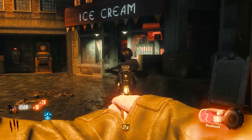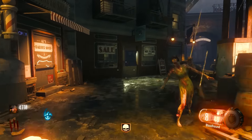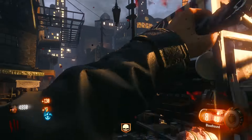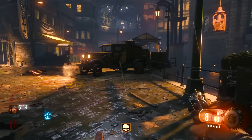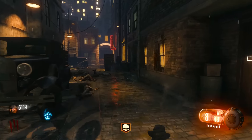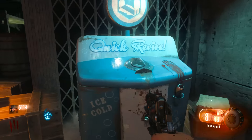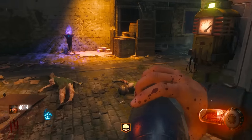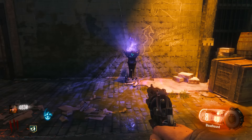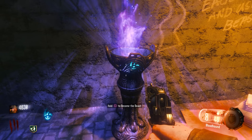I should probably grab Quick Revive. There's another power-up type thing here — not Insta-Kill, but Quick Revive. We haven't gotten any drops from zombies yet. Let's go grab Quick Revive. I don't know how to describe that taste, it's on the tip of my tongue. Okay, so it's round three now.